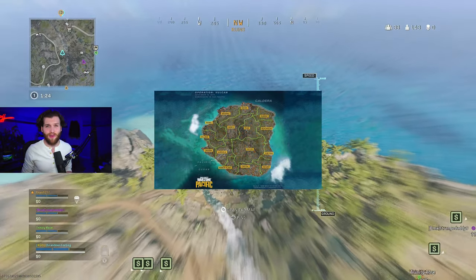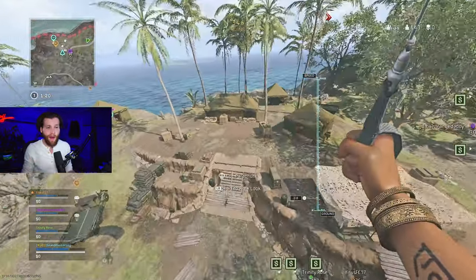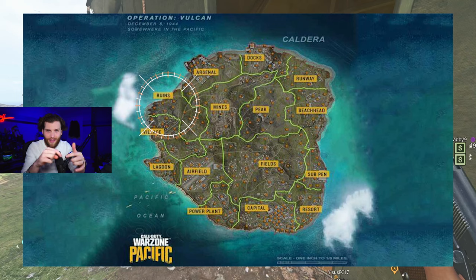It would have been a much better strategy to land in the mix and pick up a couple kills, or land nearby in Village if Ruins seemed like the hottest drop. But as you can see, I literally landed at the very back of Ruins. I want to pause the video here — if you look at the actual designation of Ruins on the overarching map that Call of Duty put out with all the yellow lines, it shows Ruins to be a much larger area than what I would call Ruins.